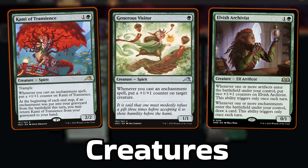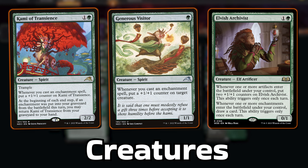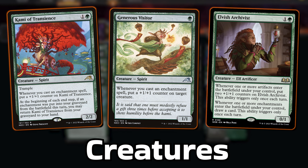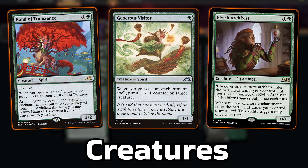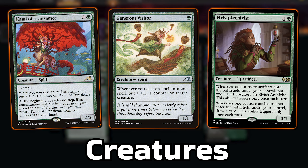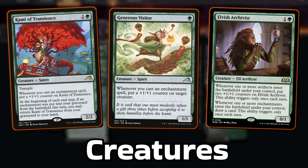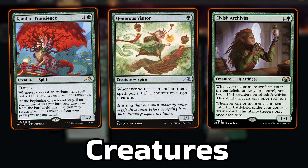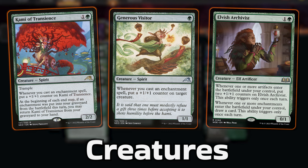Creature-wise, I've got three that fully utilise our enchantments. Kami of Transience is amazing for its +1 counters and it just never seems to go away unless exiled. Generous Visitor is the perfect one-drop for more +1 counters when enchantments are cast. And we have some Elvish Archivists — these 2-drop elves draw you a card when an enchantment ETBs for the first time each turn, primarily for card draw, and they are just fantastic.